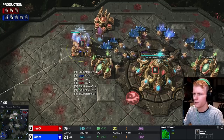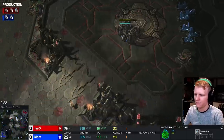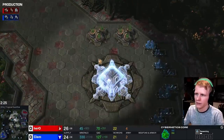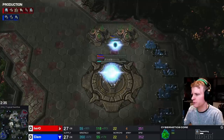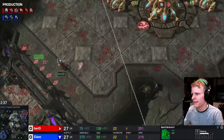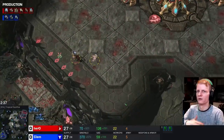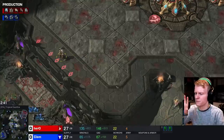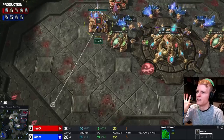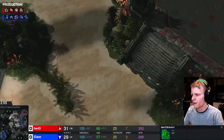Stargate has begun. Chrono boosts out the first adept. The big advantage of not building a Zealot is that you can take a Nexus 100 minerals quicker. He's building a second adept and keeps his first adept at home a bit longer because he doesn't know if a Reaper is coming across the map. When his second adept is about to finish, he sends his first across the map.